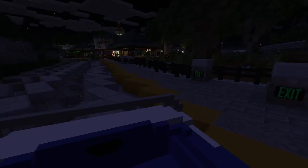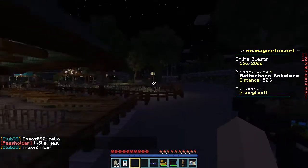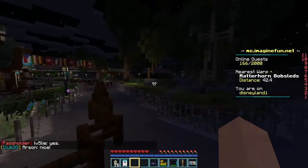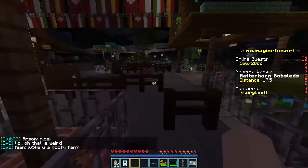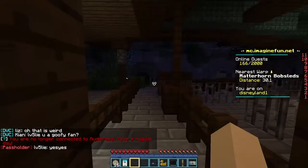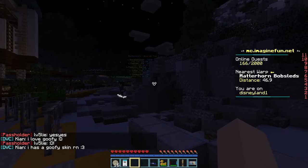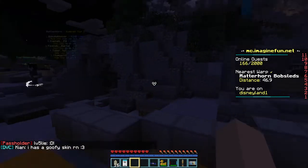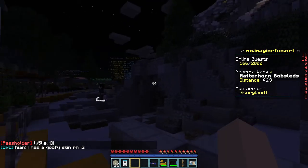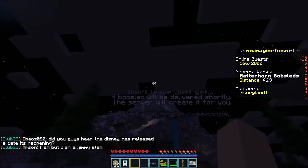I'm going to end the video without my cousin Gianna — that sucks. I'm going on the other side of Matterhorn now. Disneyland is actually opening back up — the release date is around March 30th, end of March. With the ride vehicles for Matterhorn, they have different colored ones — not just blue and cyan, but red ones too. They should've made a green one. Got another cyan one.